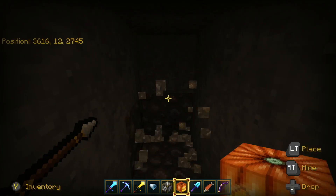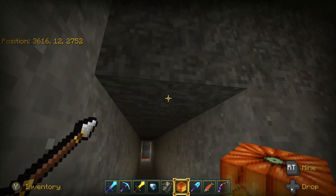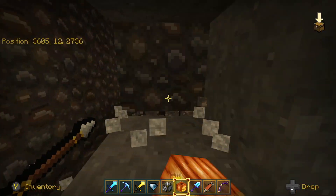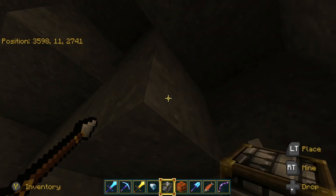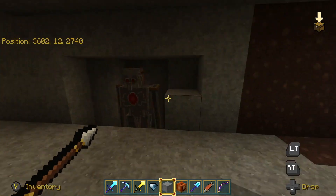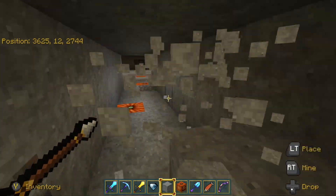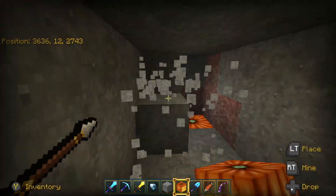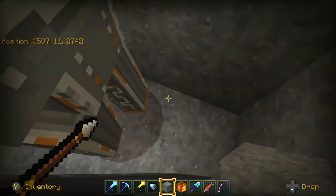After the snowy biome issues, I went to an ocean - a warm water ocean - that had a lot of room on every side. I dug my hole down to the bottom and built the pen as before. In either of these cases I didn't light anything up, but it was clear something was wrong in the snowy biome. I have never seen that kind of behavior in any other biome I've built in.